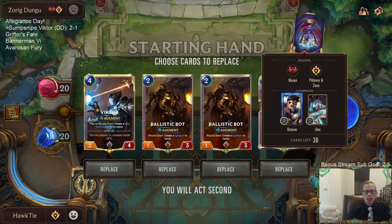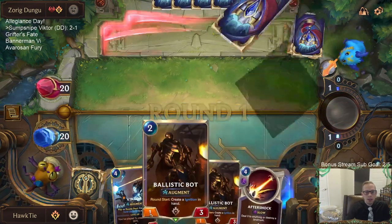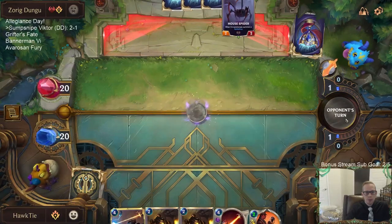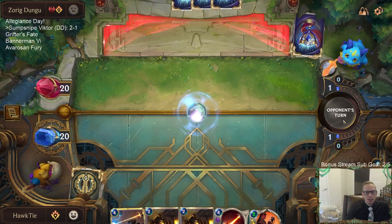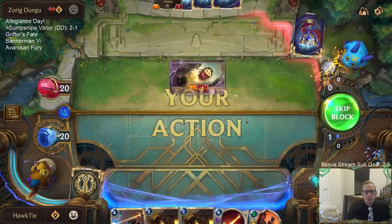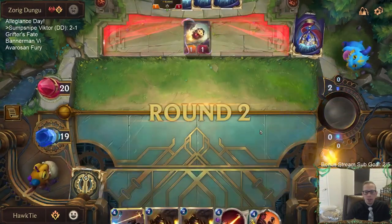Now we're playing against Draven-Jinx — should be a pretty fast deck. I'm not sure if I have time for both Ballistic Bots; I may have to mulligan one. I think we'll have Aftershock on three. Bot on two, Aftershock on three, Victor on four. There's a chance they don't have Draven on three and I don't play Aftershock — maybe we play the other Bot on three.